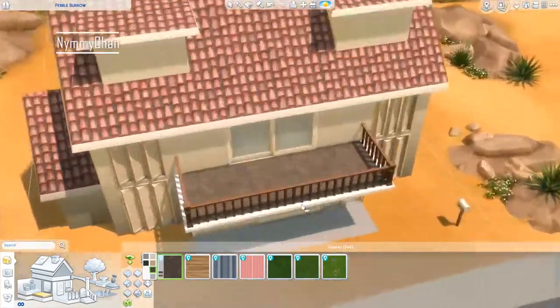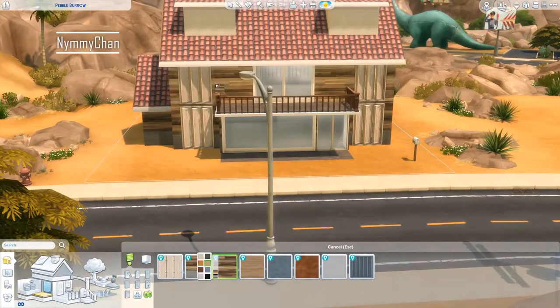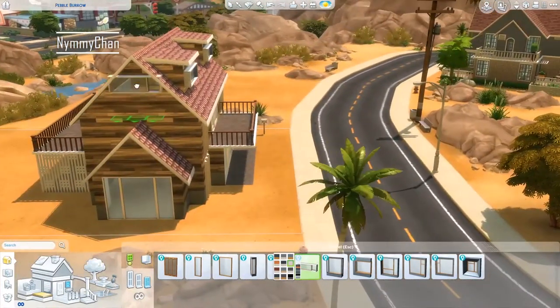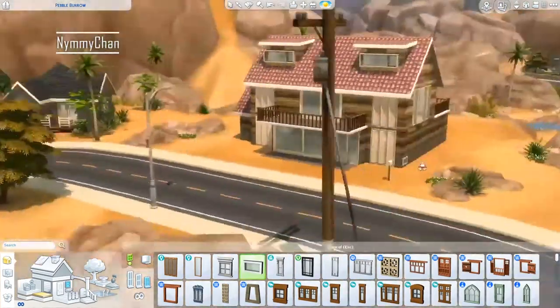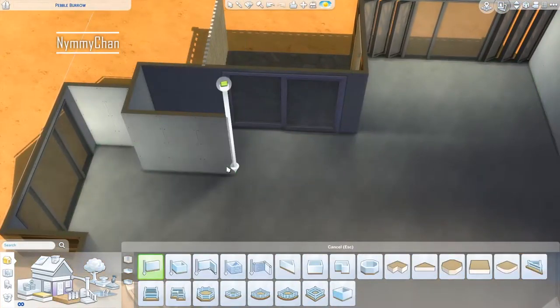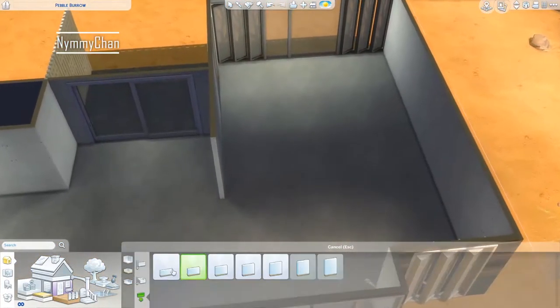Who knows, maybe one day I'll do some steampunk homes but it is not this day. This day we are building for my safe isle and working on Oasis Springs. I usually don't build in Oasis Springs because I don't like the desert - I have zero inspiration for landscaping in the desert. As you'll probably notice when I get done with the landscaping, it is very much not deserty.